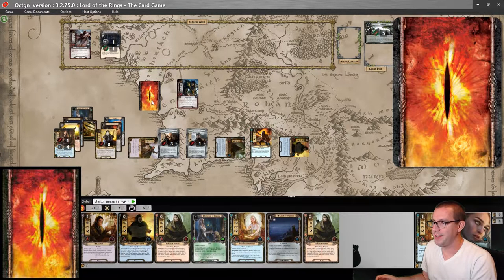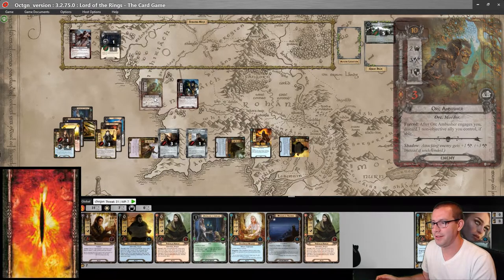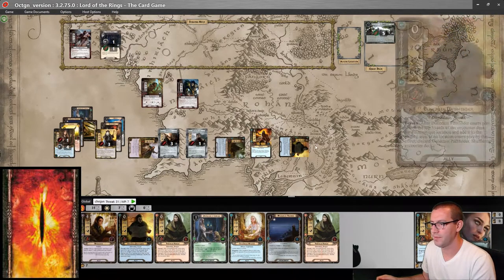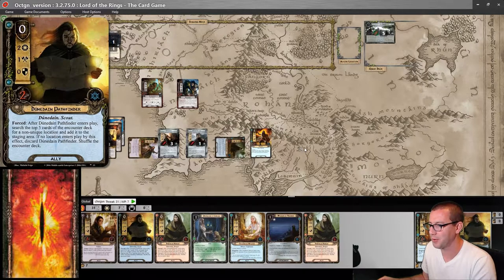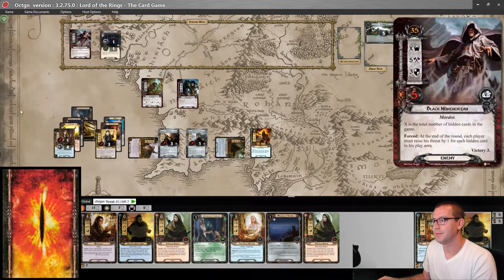I will choose to reveal this hidden card at the beginning of combat, which is an enemy. Out of all of these, Dunedain Pathfinder, you're the least valuable — sorry. That's okay though.